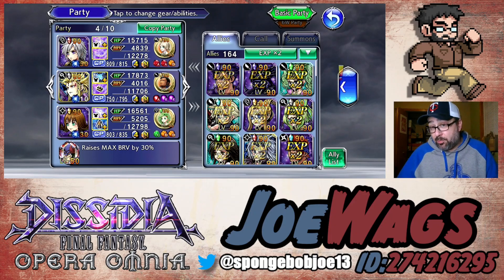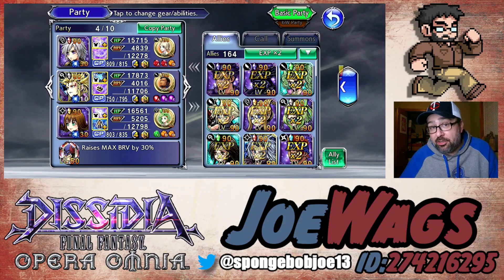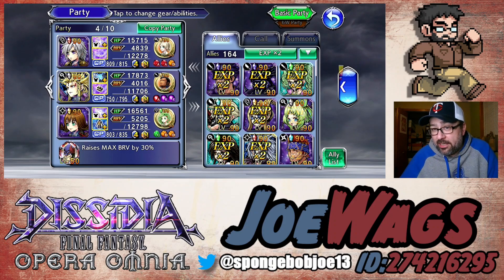He's a character I definitely wouldn't go out of my way to get. That said, if you do decide to pull for the other characters I'm going to talk about, you definitely want to pull on the Garnet side and try to get that Garnet BT.